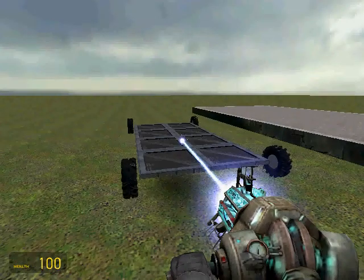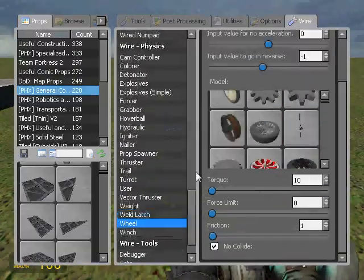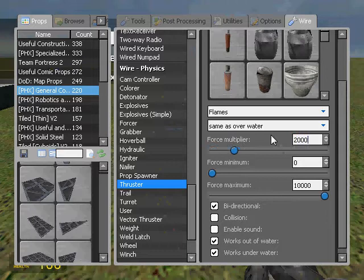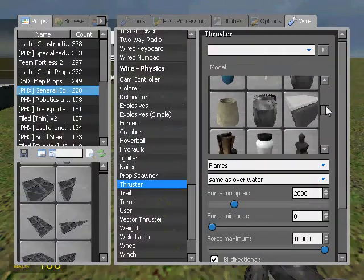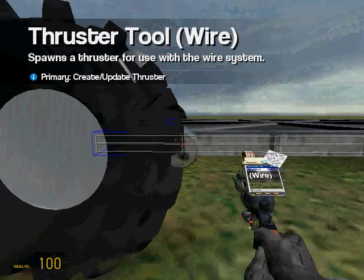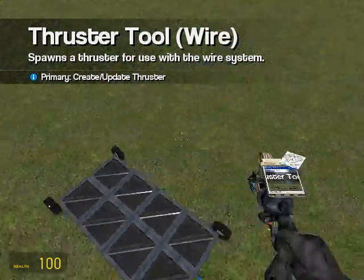Now I'm gonna freeze that. Now what we need is to add some thrusters — wired thrusters. We need these to be force multiplier. Two thousand. We're gonna use the pop can, bi-directional — it doesn't really matter. We need one up here, and the other one on the other side. Now we have our pop can thrusters.